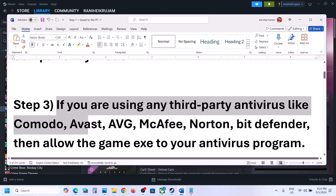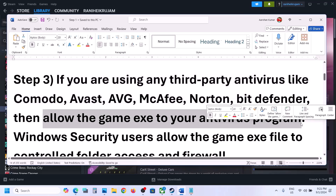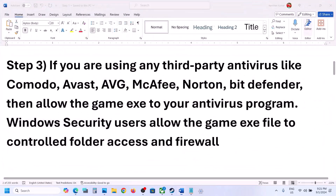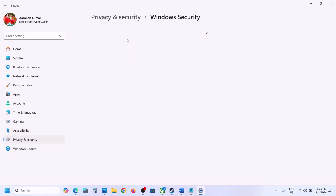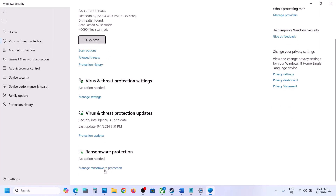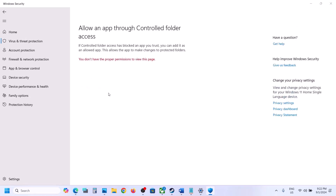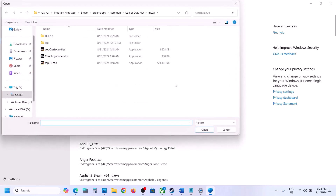The next step is to allow the game through your antivirus. If you're using a third-party antivirus like Avast, Bitdefender, McAfee, or any other, allow the game EXE in that program. If you're using Windows Security, open Windows Settings, go to Privacy and Security (on Windows 10: Update and Security), then click Windows Security. Click on Virus and Threat Protection, scroll down, click Manage Ransomware Protection, then click 'Allow an app through Controlled Folder Access,' click Yes, then 'Add an allowed app.'